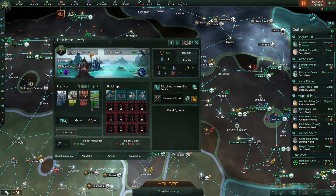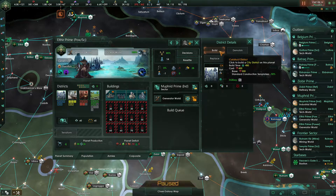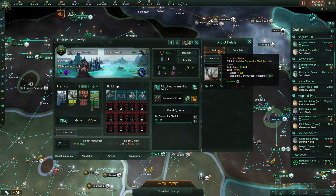Elthir Prime needs housing. We are out of minerals again. I think we're just going to tick forward for right now. Let's bump this up to fast speed. I don't want to buy additional minerals. We need a generator district here on this generator world.